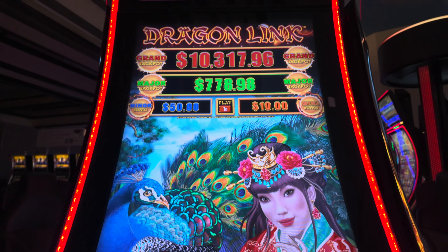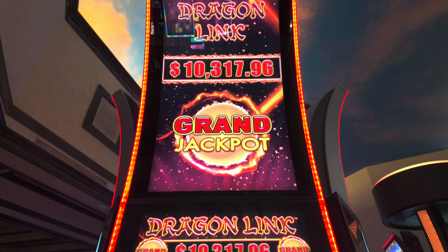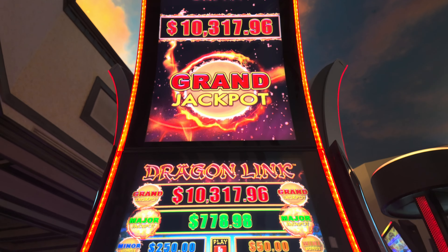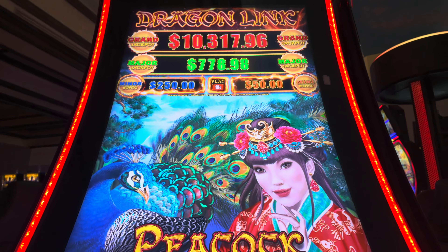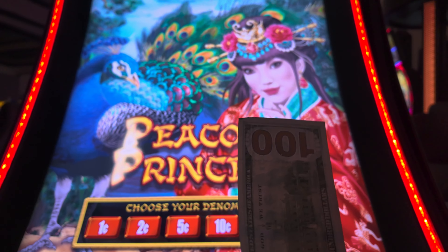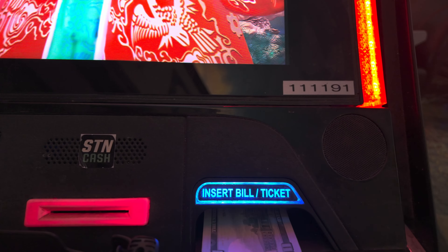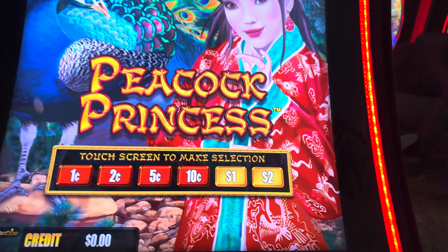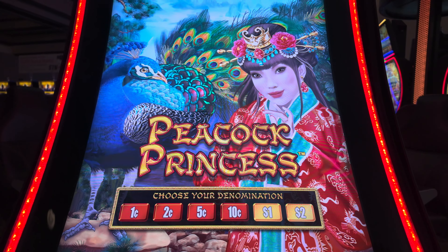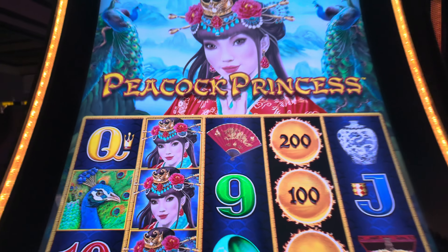Here we are standing in front of the dazzling Peacock Princess slot machine. It's time to pick our denomination — go big or go home, right? Keep your eyes peeled for the peacocks. They might bring us the spectacular win we're on a mission to capture. The stakes are high and so is our excitement. We're about to feed this machine a Benjamin. Let's see if this lovely Peacock Princess will favor us with her riches. This could be the moment where we terminate our losing streak and say hasta la vista, baby, to bad luck.